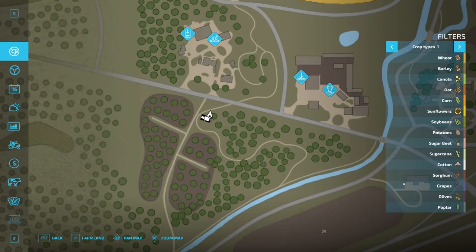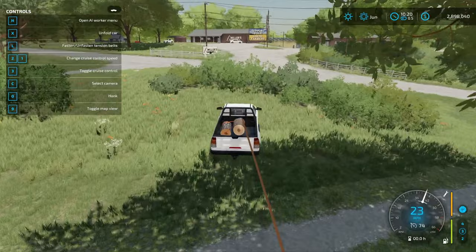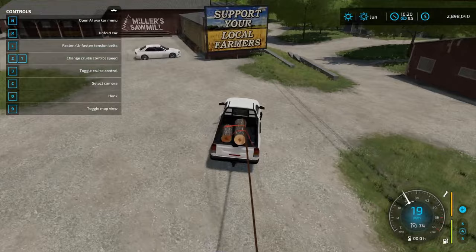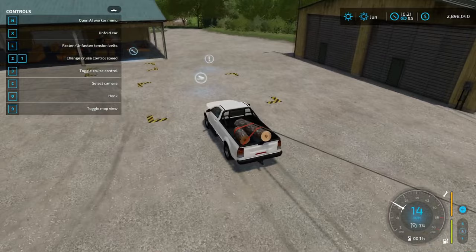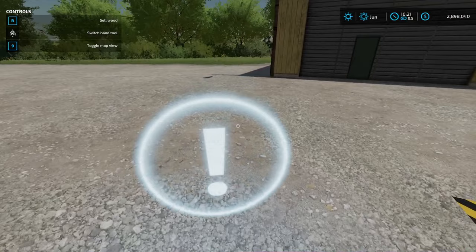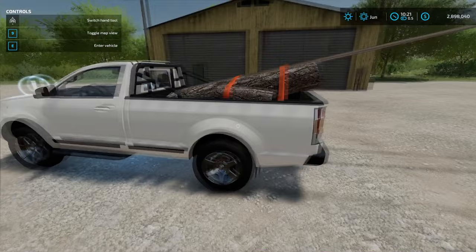So what do you do with wood? You can sell it. If you go to the sawmill, you put it in the unload square and then go hit sell wood. On PC you hit R, it disappears, and you get some money — that's it sold. Or you can go into the production chain.